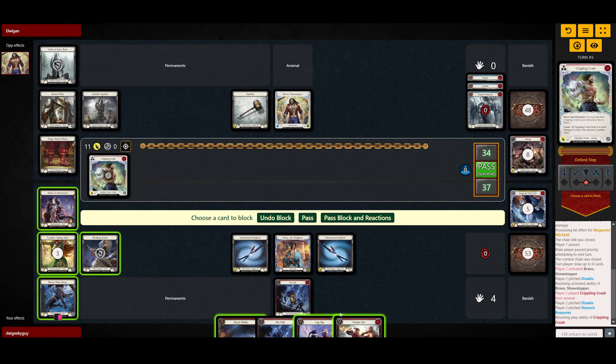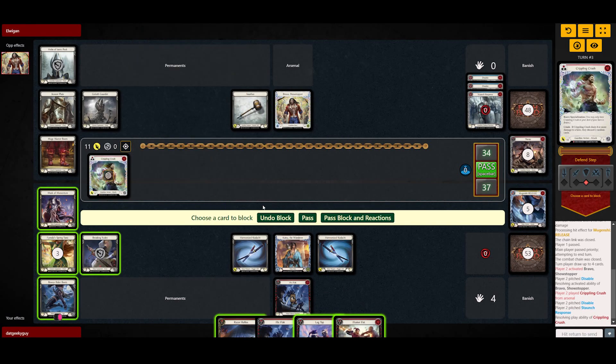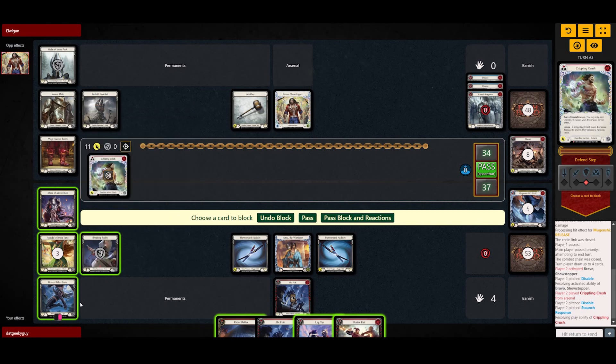So there are two choices for me here: I could go for a three block into Breeze Rider Boots, or I could be a bit more greedy.